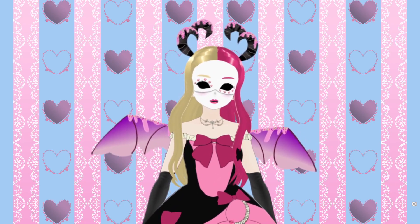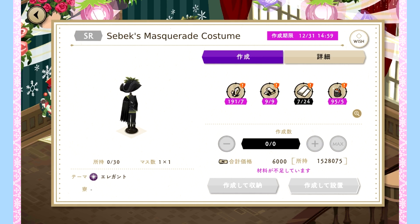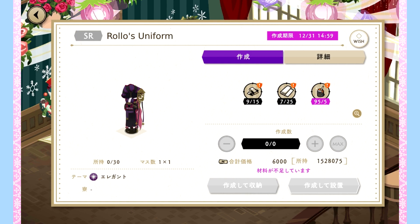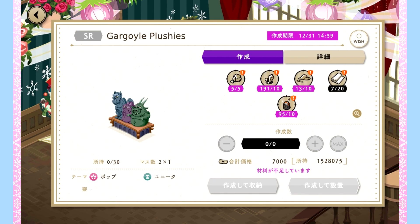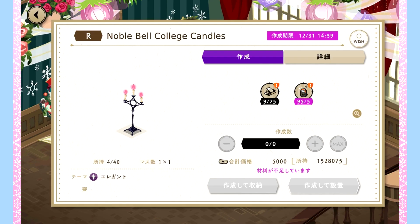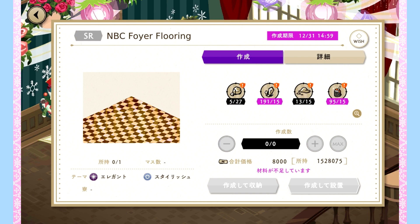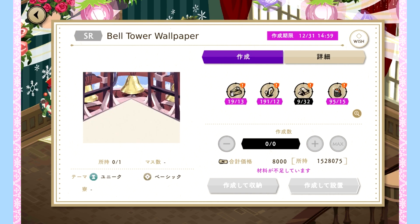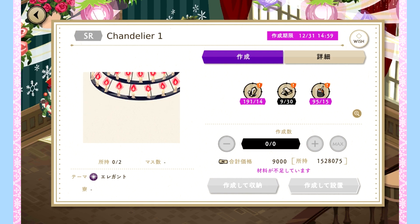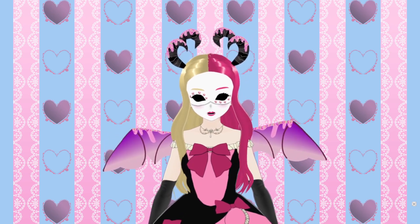Now we have furniture that needs event-specific items and has an expiration date. We have the Crimson Flower Partition, Sebek's masquerade costume, Epel's masquerade costume, Jamil's masquerade costume, Malleus's masquerade costume, Idia's masquerade costume, Azul's masquerade costume, Rolo's uniform, Noble Bell College diorama, Gargoyle plushies, the Cringe Judge Frollo statue — it's not actually called that, I'm calling it that because I don't like Frollo — Noble Bell College Candles, Noble Bell College Fireplace, Bell Tower Flooring, Noble Bell College Foyer Flooring, Bell Tower Wallpaper, Noble Bell College Foyer Wallpaper, and Chandelier 1 and Chandelier 2. Some of those names are just descriptors from me and not the real names.